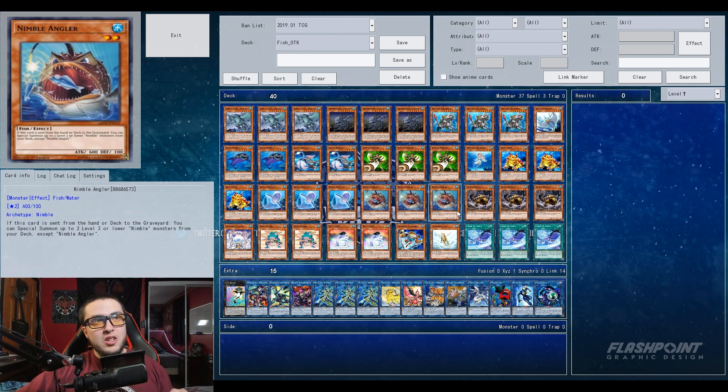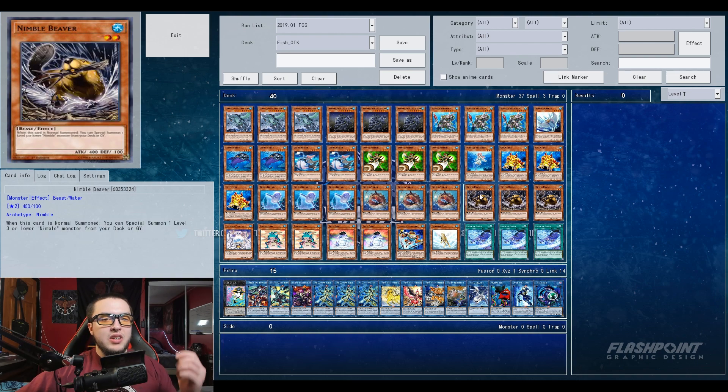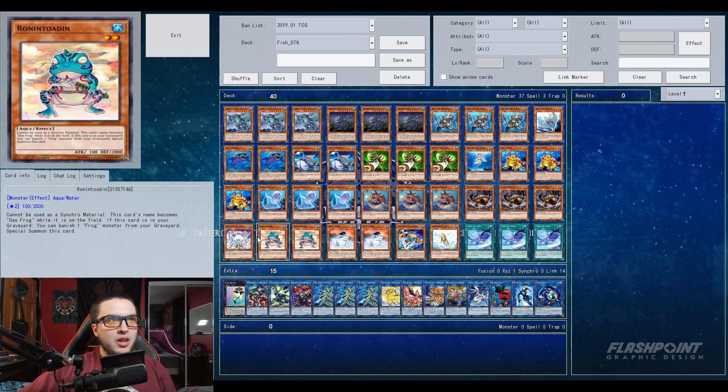Then we have the Nimble package — three Nimble Sunfish, three Nimble Angler, and three Nimble Beaver — because you always want Nimble Angler to be live; you want to be able to use this card even when you have a Sunfish and a Beaver in hand. I've even seen him use the Beaver as a normal summon to be able to combo out even more, and we'll get to that when we get to the replay.